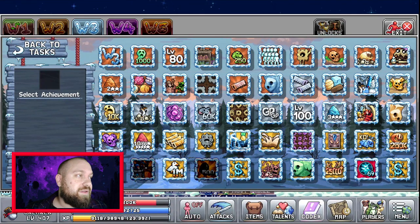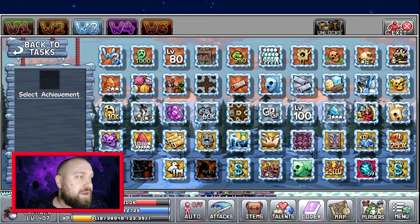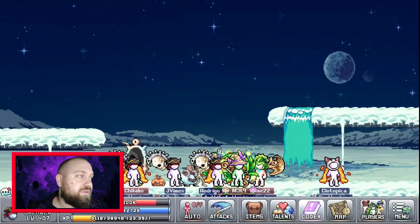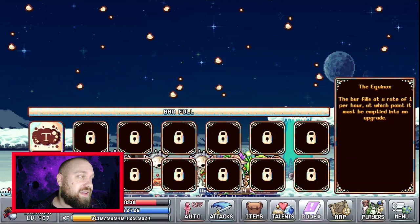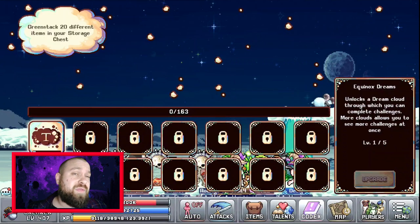Defeat the Caustic Galaxy SS — the World 3 dungeon boss — and you get an extra 25% equinox bar fill rate. Reach round 100 in the pet arena using a team of four pets or less to unlock the next equinox upgrade.